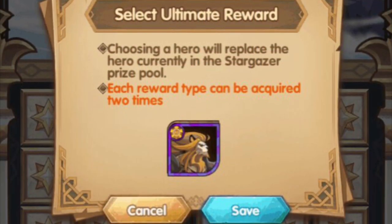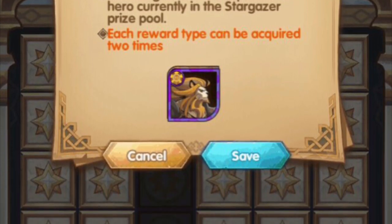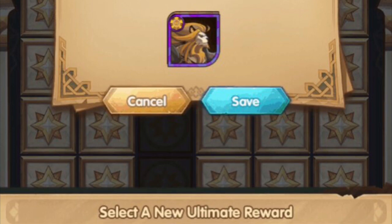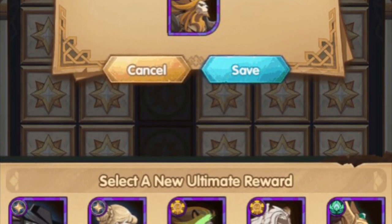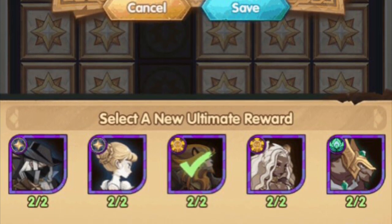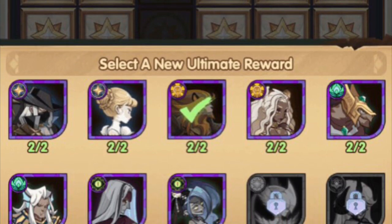The ultimate reward shown here is Brutus, and each reward type can be acquired two times — so you can only get it twice across two islands. Once you've gotten it twice you're done with that hero and can choose another. Looking at the available heroes you can see Gwyneth, Brutus, Antennia, Goro, Sirius, Nara, and then two locked heroes that I think you unlock by progressing further through the islands. It's going to be a great event.